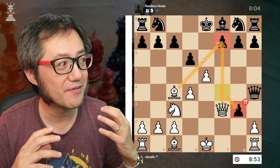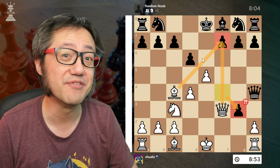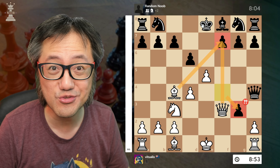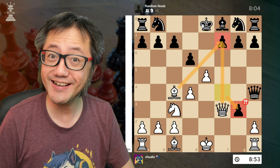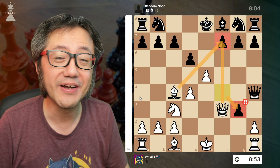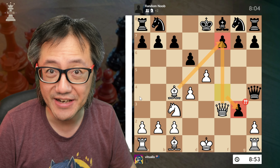One of the checkmating motifs that can come out of the Vienna Gambit is where we end up chasing black's king — dragging him off his throne, off the back rank, pulling him into the field of battle, corralling the king, and then very often giving checkmate all on his lonesome on the queenside on the a-file.